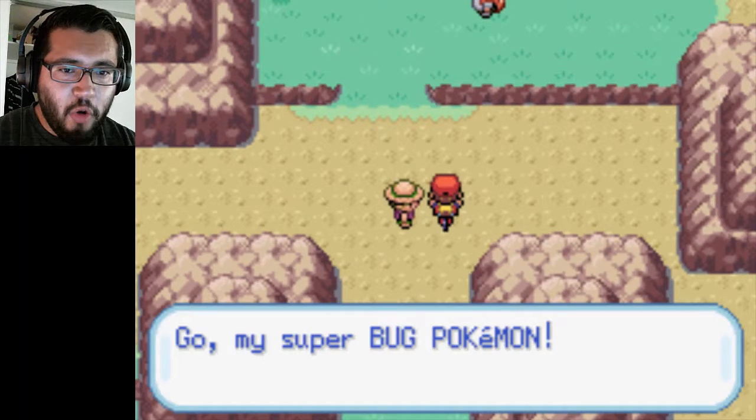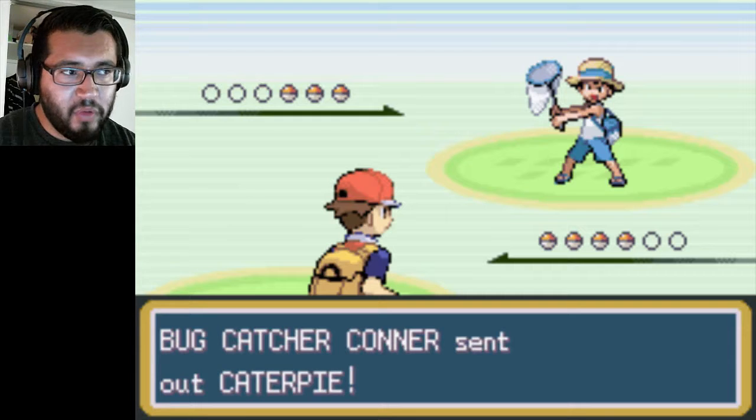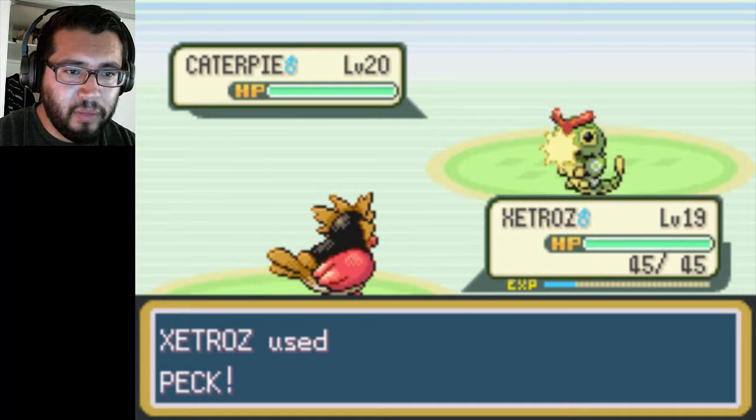So this is a Bug trainer — my Super Bug Pokemon. This is going to be helpful for Spearow because these Bug types are weak against Flying types, of course. So this is another chance for Zatros to level up some more, to grind up some more.